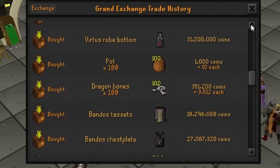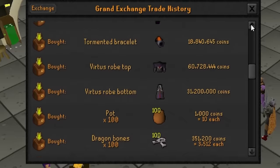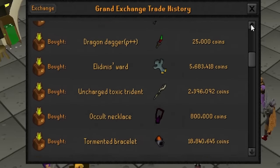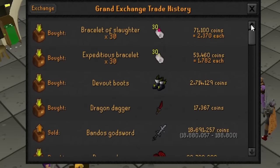The first thing I need to do before this Slayer grind is grab a bunch of gear. We're buying Bandos Tassets and Chestplate, Virtus Robe Top and Bottom, Torture and Occult Necklace, the Trident, Elidinis' Ward, Void Waker, Bandos Godsword, Dragon Claws, Devout Boots, and we stocked up on Expeditious Bracelets and Bracelets of Slaughter. That's what we got for now — we might add a little bit more in the future.